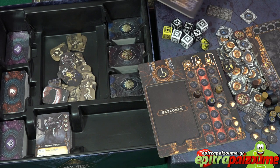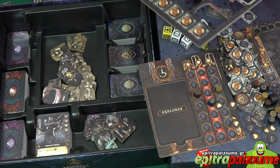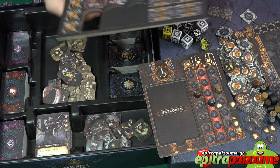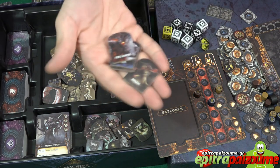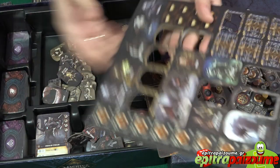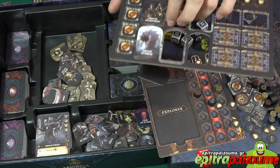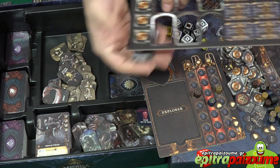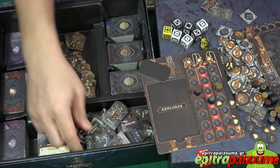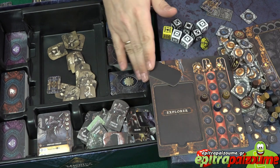All these different monsters have their associated cards. No standee is the same as the one next to it — they're all different types of monsters with different abilities and different cards associated with them, which is nice. This area is full of monsters.